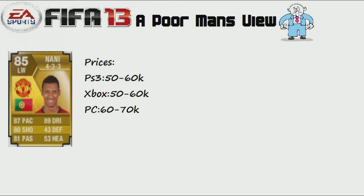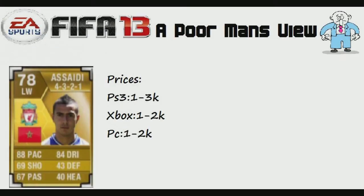Today's player that I think is the closest you're going to get to Nani — basically the cheapest equivalent — is Ousmane Asadi, the Liverpool left winger who is also a 5-star skiller. You can see his stats on screen: 88 pace, 84 dribbling, 69 shooting, 67 passing, 43 defending, and 40 heading.